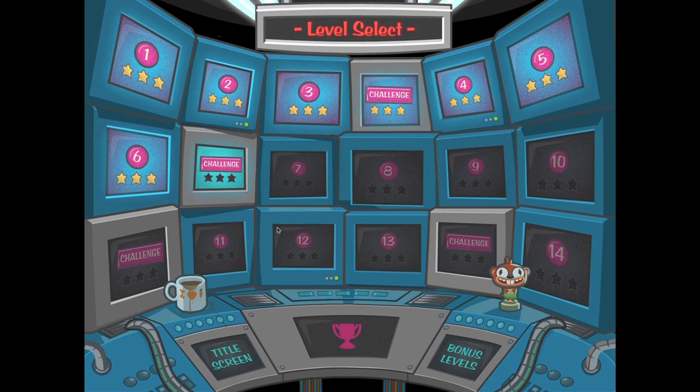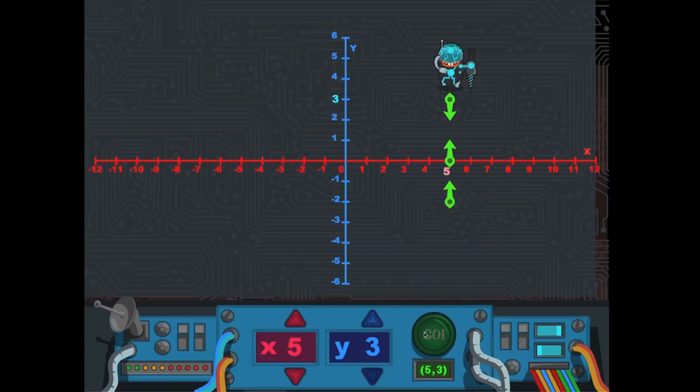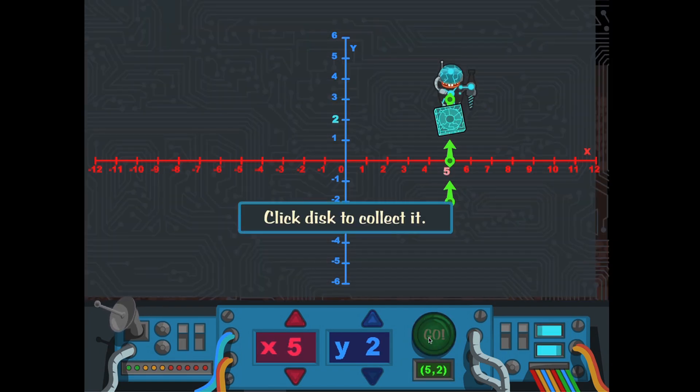In between gopher feeding levels, players complete four bonus treasure hunts where they navigate the grid and decipher hints to buried treasure.